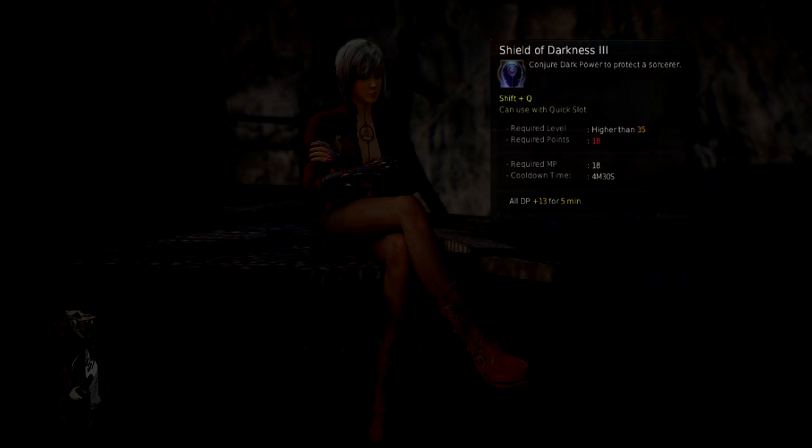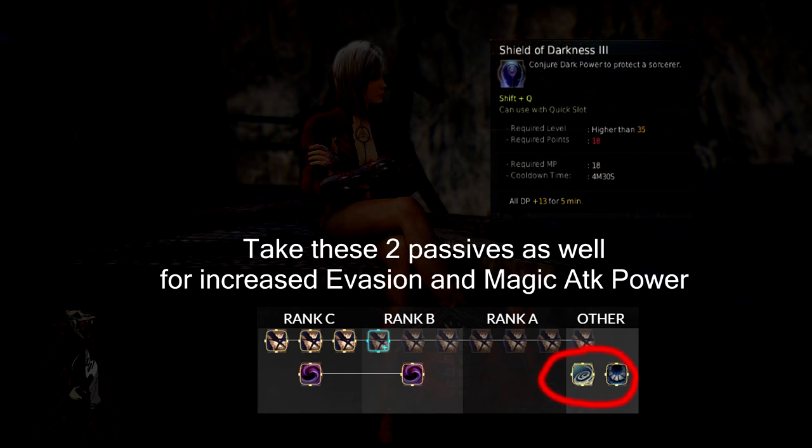You also want to run with Shields of Darkness, because this skill can eventually give you plus 13 DP for 5 minutes. This is very important to keep up because it makes you even more tanky.